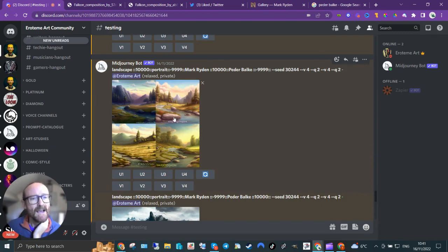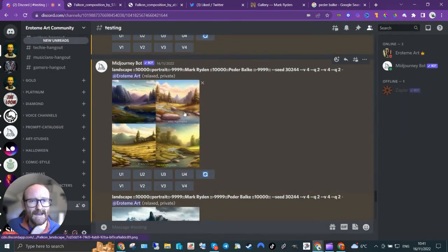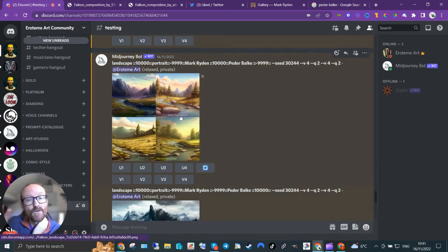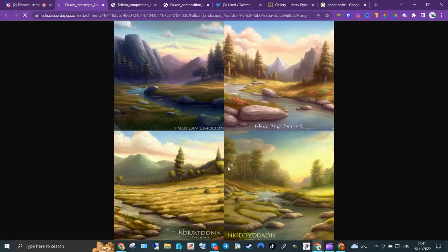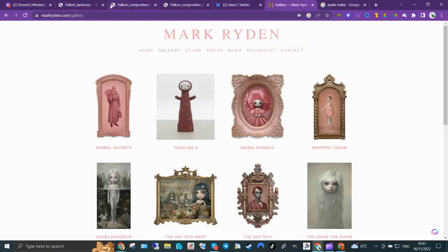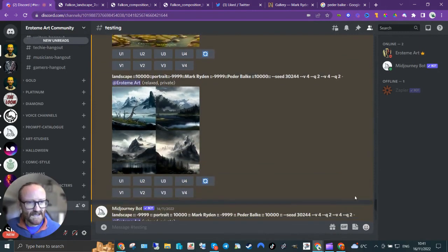I played around with landscape and portrait. I said I basically want a landscape with no portraits, same seed, and got these landscapes — not Ryden-esque because I've taken Peder Balke out completely. I wanted to force it to do a landscape but just Mark Ryden. Nobody would say that looks like his paintings, but it's taking his colors, his brushstrokes, the way he paints things, and done a nice landscape. You can quite cleverly do that.